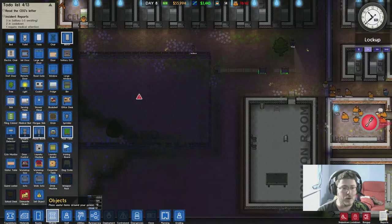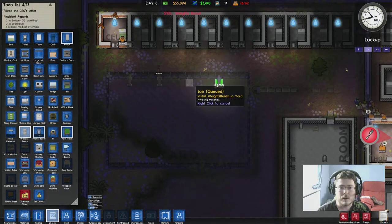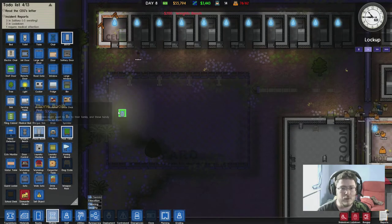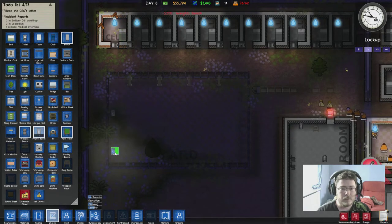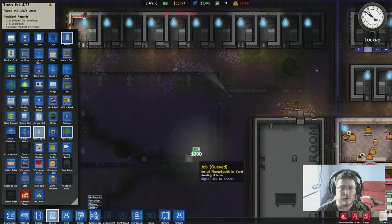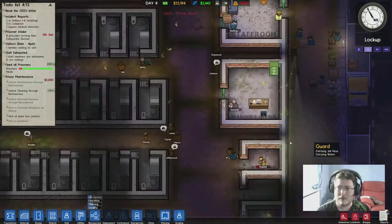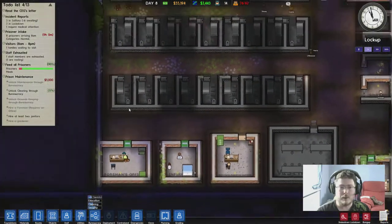There you go boys, let's put some weights machines in there - we've got two of them in stock already. Get some foam booths - plenty of foam booths for everyone. Dead man walking. Oh yeah, we need a little cleaning cupboard - a little cleaning cupboard. Where can we put that then?